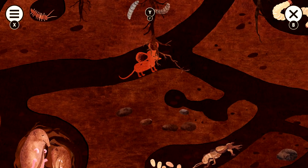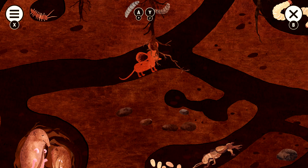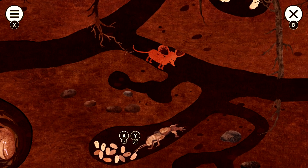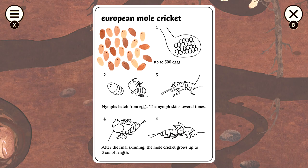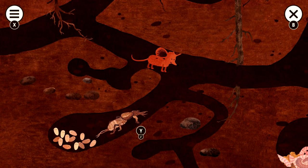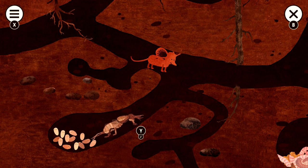Moving on to the right, up here on top of the screen we have the Teppula Maxima, so make sure you get the interaction and encyclopedia for that. Then move down and make sure you get these things right here — A button to jiggle them, and then Y to get the European Mole Cricket. Then we have the adult Mole Cricket — make sure you get the interaction and Y on that to get that entry. It counts as a separate one, so make sure you get both.